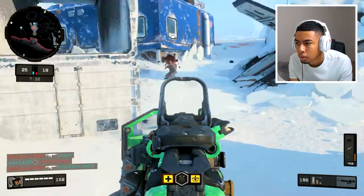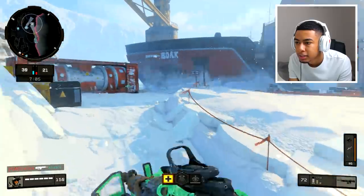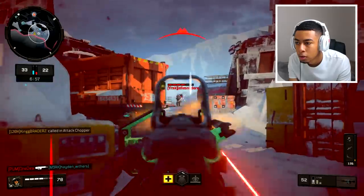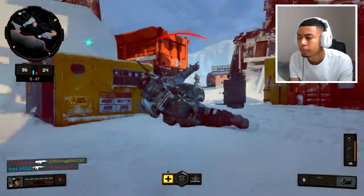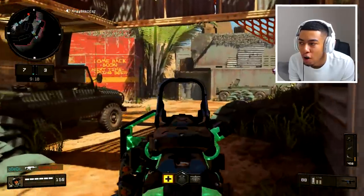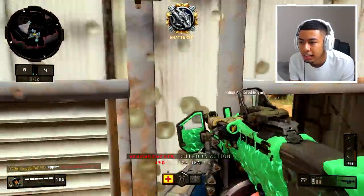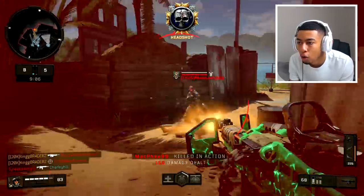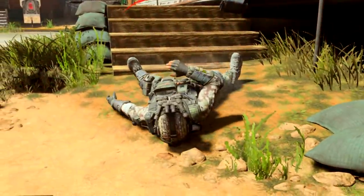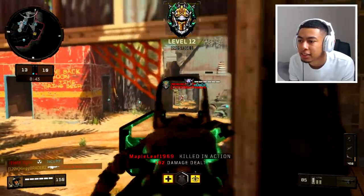Teammates, if you could have my back this time. I'm dipping - they've got a UAV. Please just look behind your teammates. This camo's actually nice though, I'm actually enjoying it. I know people are going to say this looks better than Dark Matter, because a lot of people don't like the look of Dark Matter. What sort of spawn was that? If you guys don't know about this spot, then get to know about it - because this is the spot. Oh my God, there's a shotgun.